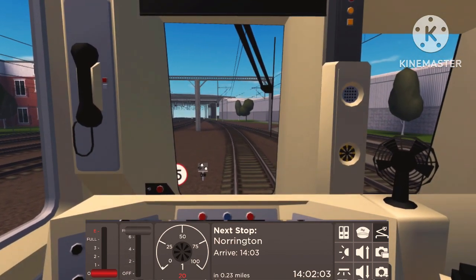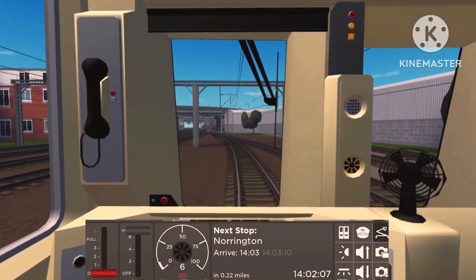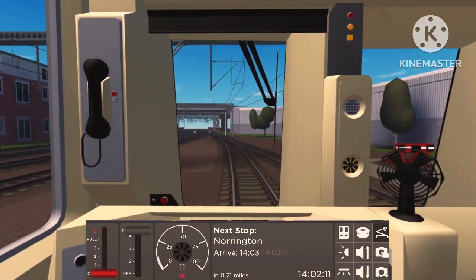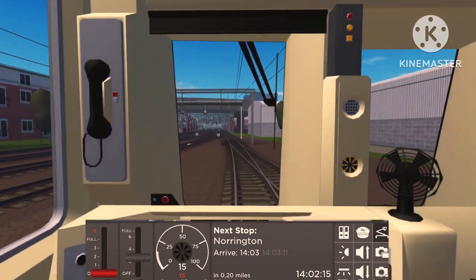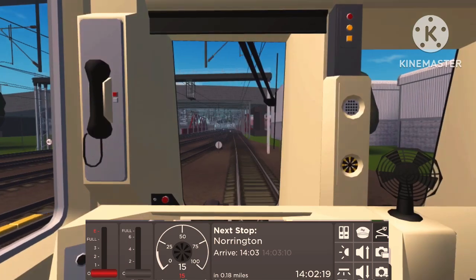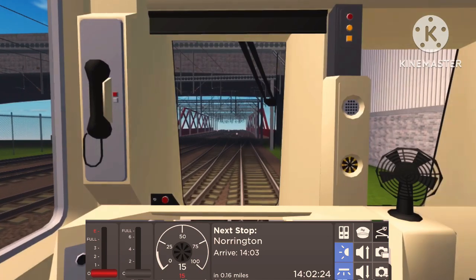We'll drive our route towards Freston Junction, which is the end of this new extension. The same rules apply — just keep it in the speed limits or you could lose some points. The gray throttle moves the train and the red throttle slows it down. Let's put the headlights on and the horn sounds the same.